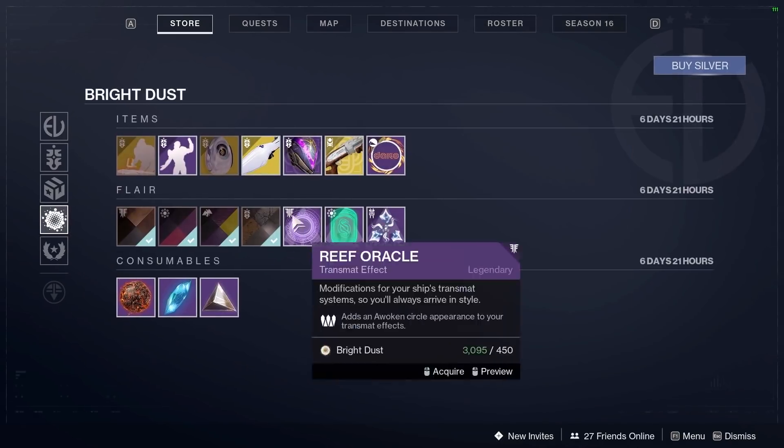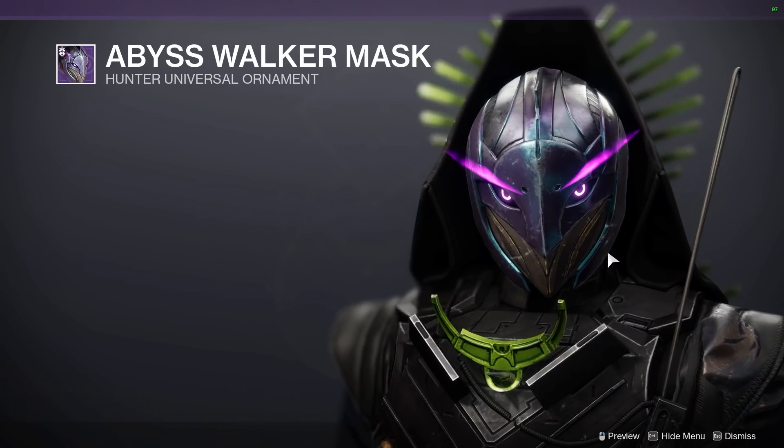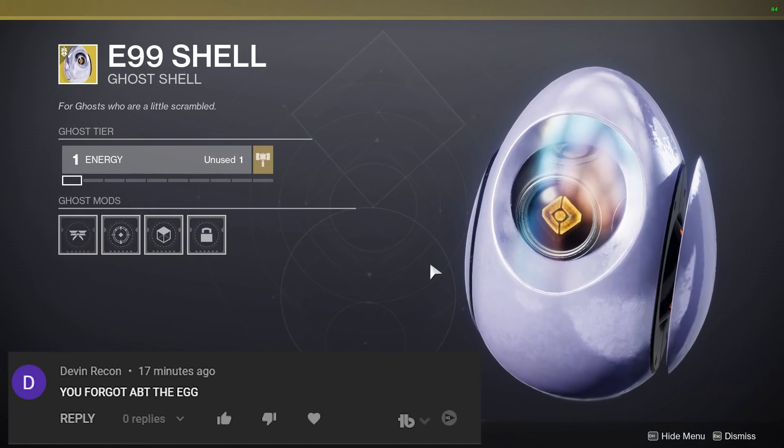Next item is the helmet ornament from this season's silver bundle, being sold for 1200 Bright Dust, and the egg ghost shell for 2850 Bright Dust.